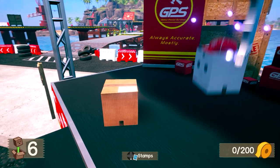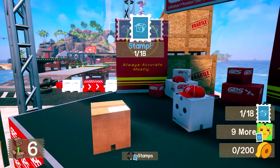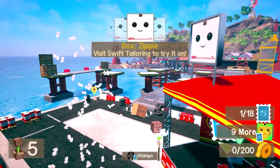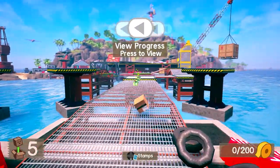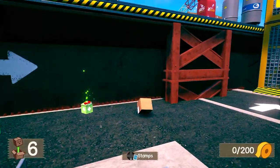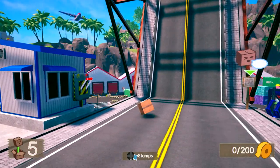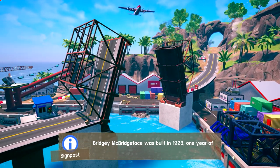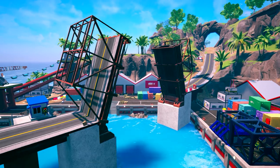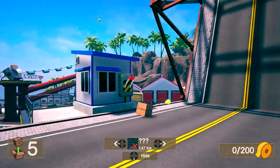The motion blur is actually not bothering me because of the aesthetic of the game. You're not going to join Boss Wild and the wild cards, are you, newbie? Without you on our side, GPS will fail and the wild cards will take over the world — of delivery. Bounce needs you to collect stamps to complete your training and defeat Boss Wild. You can find stamps by collecting challenges or finding the hidden ones scattered around the island.